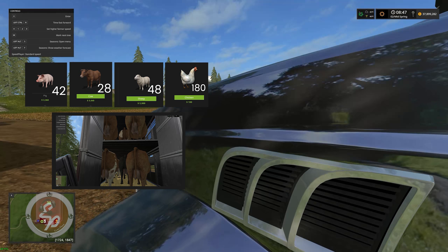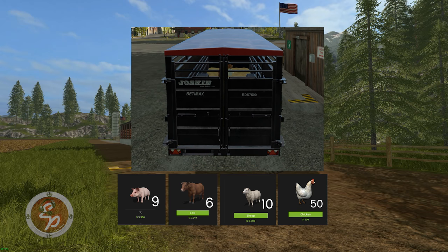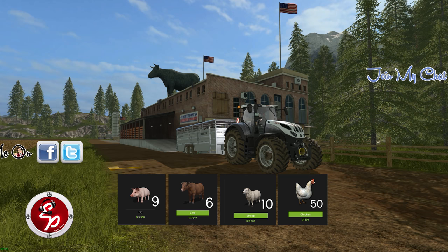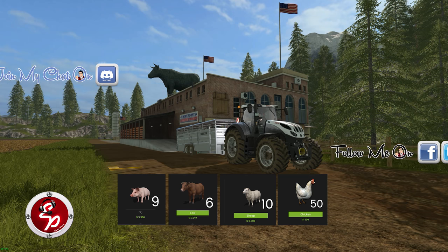The truck or lorry version of these trailers holds 42 pigs, 28 cattle, 48 sheep, and 180 chickens. I also added a nice little photo of the cows inside the trailer. Like the standard Jawskin in-game, you can lower it down, color the roof, and the rims as well. This little cream puff holds 9 pigs, 6 cattle, 10 sheep, and 50 chickens.